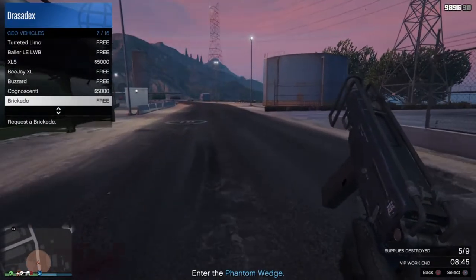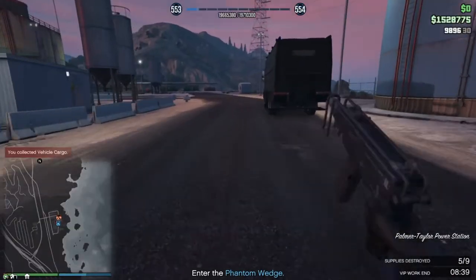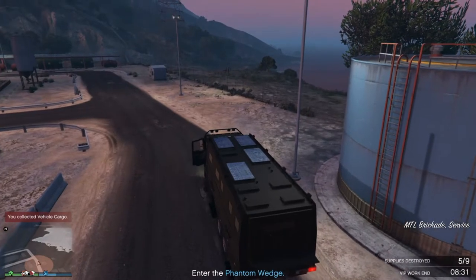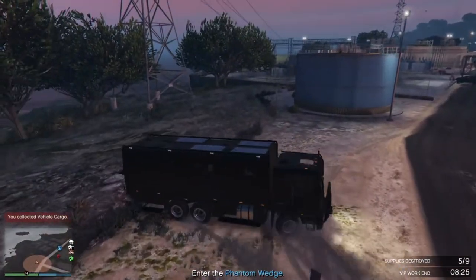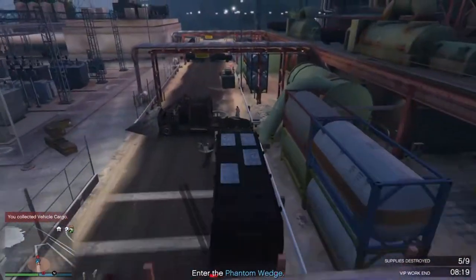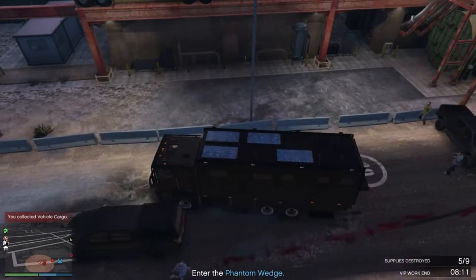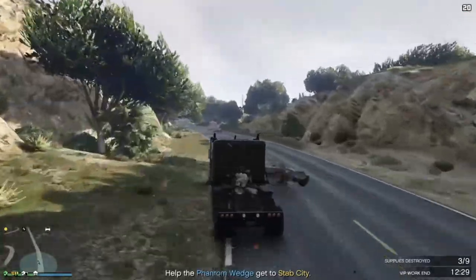Another tip: I got the wedge stuck between two different objects — probably just from how I hit something. I couldn't reverse or accelerate my way out, so what I had to do was call in the Brickade to actually push the wedge free. Anything small like a supercar is not going to push the wedge — you need something big. If you have the Brickade, that's definitely your best friend for getting unstuck.